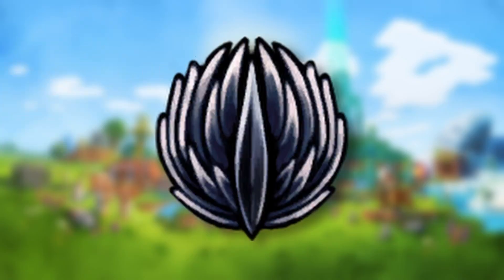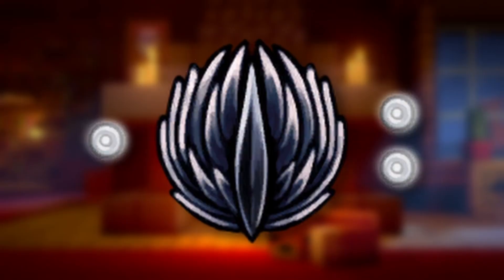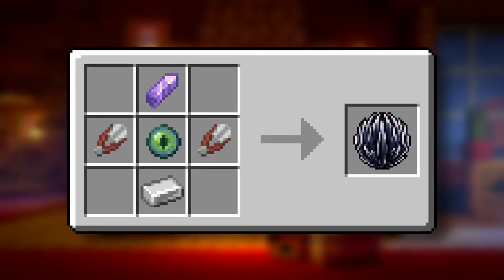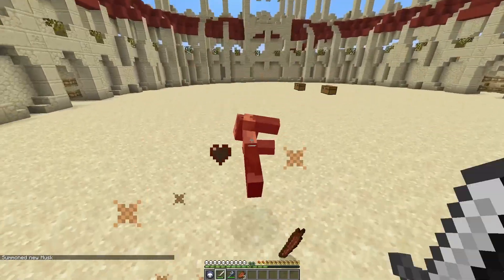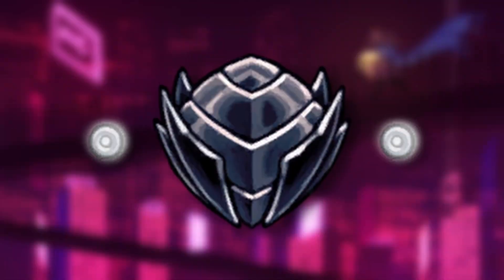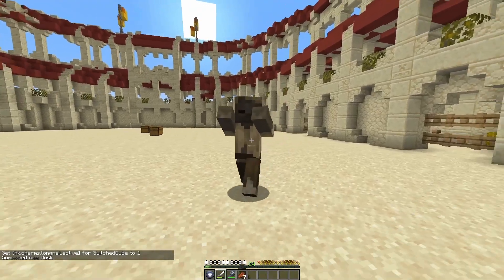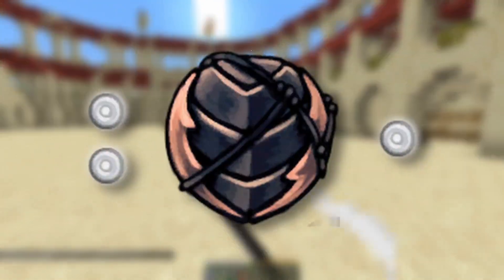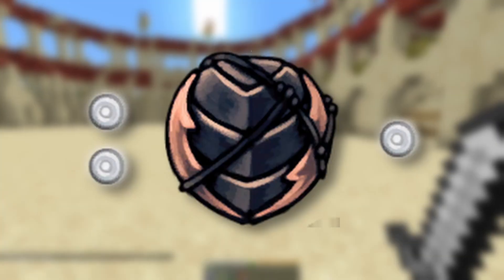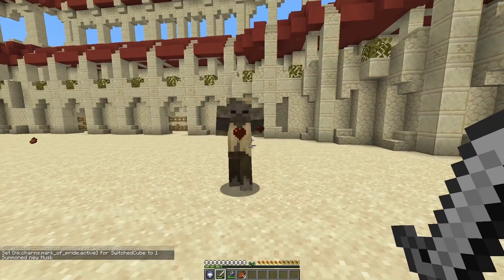On the other hand, Quick Slash is a really useful charm. It is found in Kingdom's Edge, south of Oro's Hut. It uses 3 notches and shears as the material, but allows the bearer to slash much more rapidly with their nail. Long Nail costs 2 notches, uses an iron sword as the material, and increases the range of your nail. Similarly, Mark of Pride costs 3 notches, uses a trident as the material, and further increases the range of your nail.